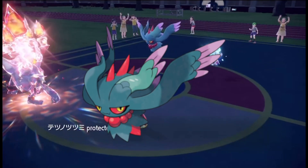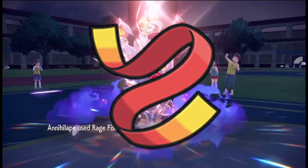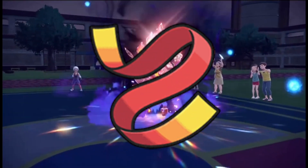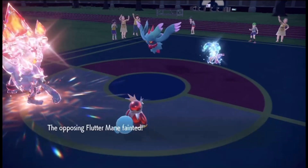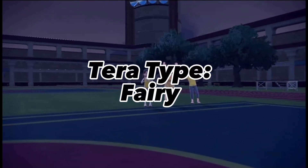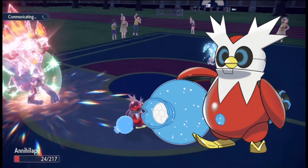I put Flutter Mane as a third because it's Flutter Mane, giving it a Focus Sash so that it doesn't die instantly. Instead of Dazzling Gleam, I'd give it Taunt to stop Spore and Trick Room from going up. Tera Fairy in case I want to hit harder. Fourth would be Iron Bundle — my magnum opus of this team.